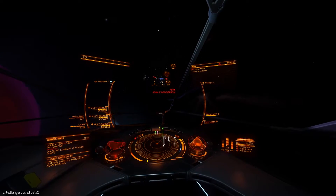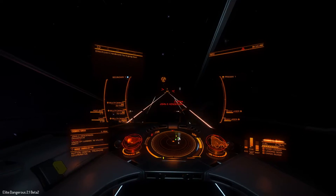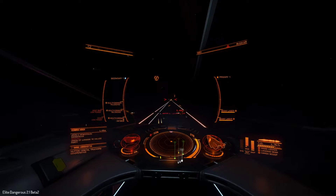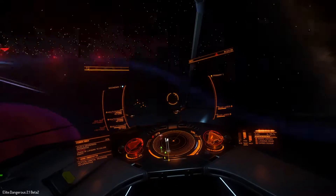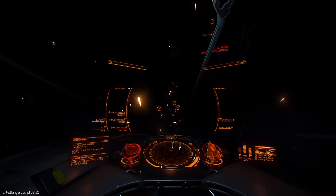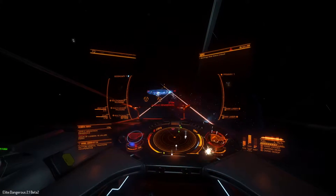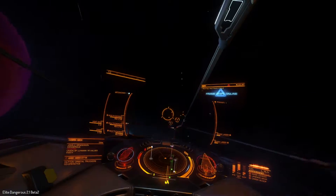I take this guy on, I dropped his shields pretty quickly — see if I can make short work of him too. So he's rated dangerous, so his ship is probably a little better fitted. As you can see, he's actually doing a good job of keeping his nose pointed at me at all times. This seems like the old jousting behavior, which was a feature of the old AI, is gone. So we're going to have to change our strategies quite a lot.